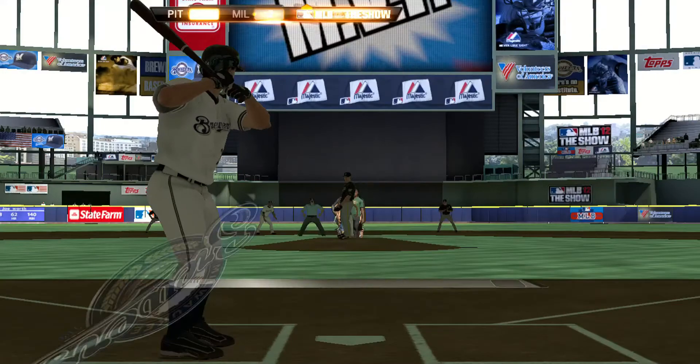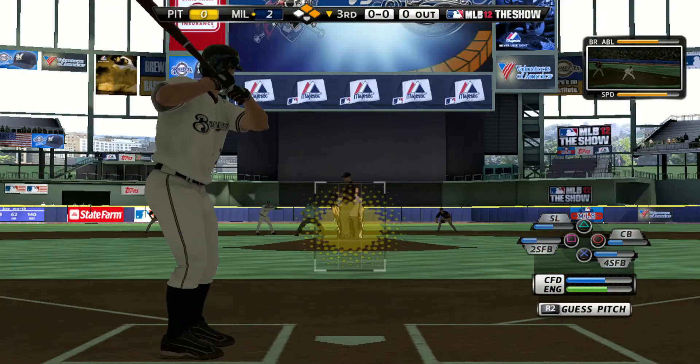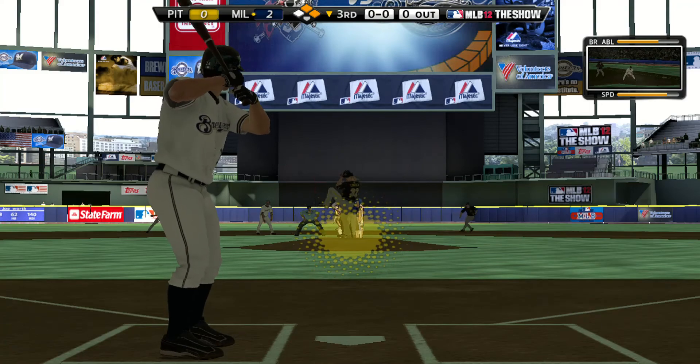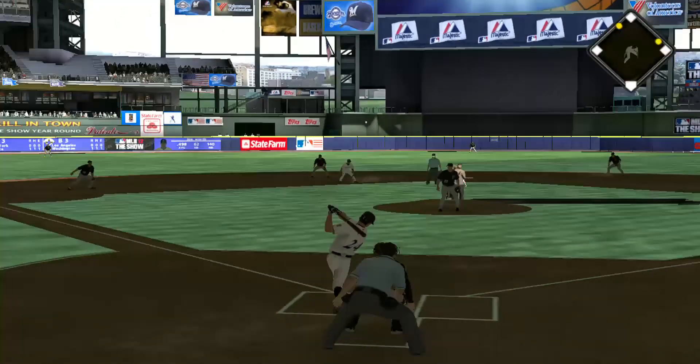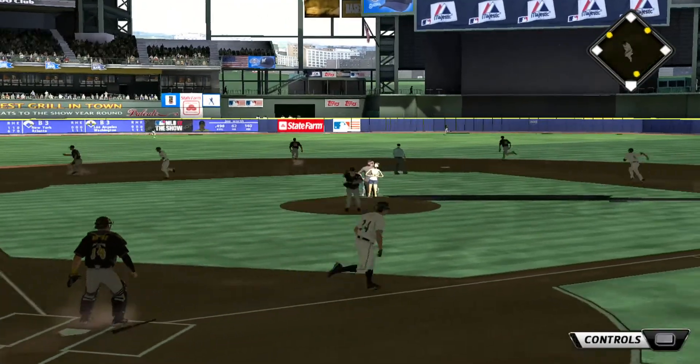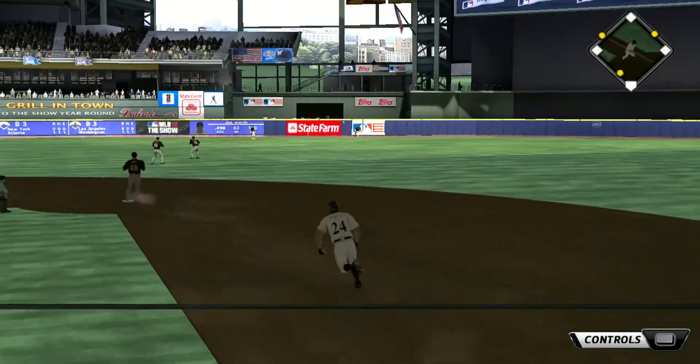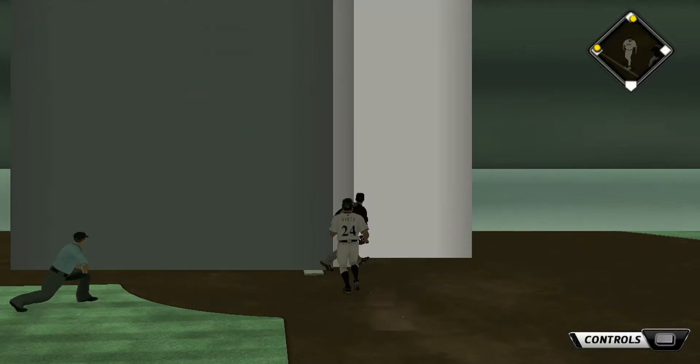Time to move forward to the bottom of inning number three. Joe Wirth will stand in — a base hit his first time around. Here's the first offering: now a ball lying toward the alley in left center. And that is going to be a base hit, and the runner is in from second.